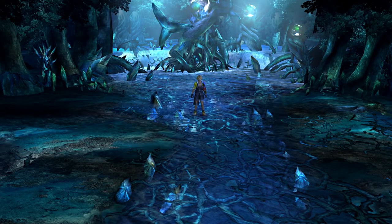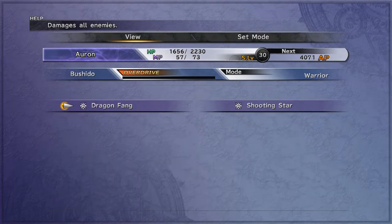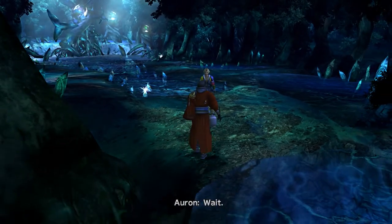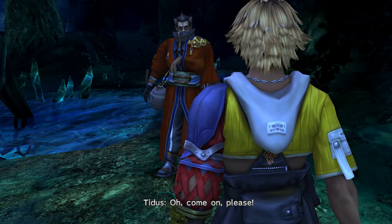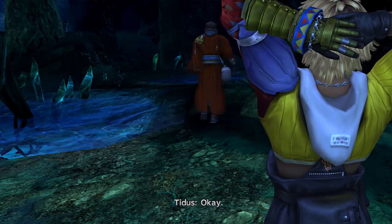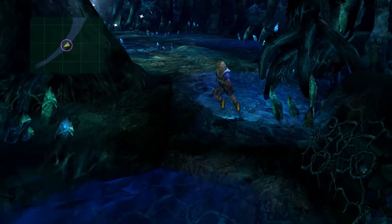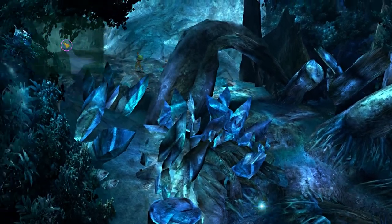Now that we've found that Jecht Sphere, we get the best overdrive in the game — good ol' Shooting Star — which I don't think I'll be able to show off until later. There are going to be more Jecht Spheres scattered across Spira, including all the way back in Besaid, which I'm not going to bother running back for. There's one at the entrance of Makalania Woods and one in the Thunder Plains — those are probably the only ones I'd bother going back for.